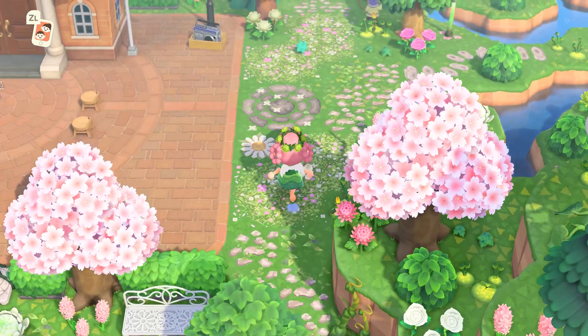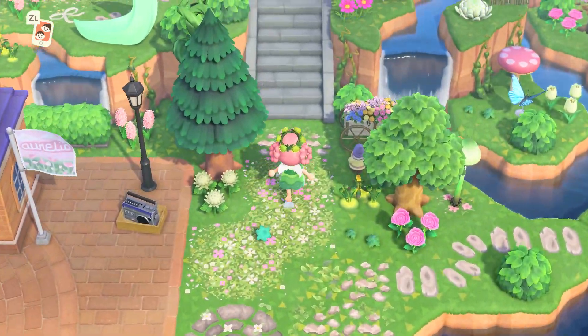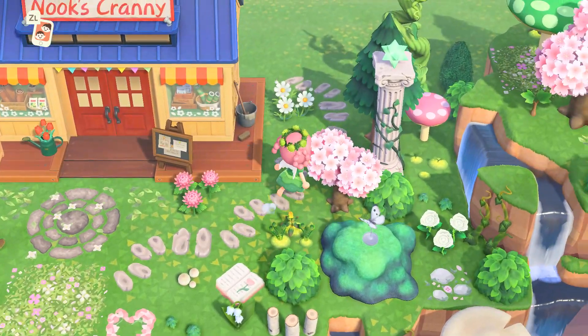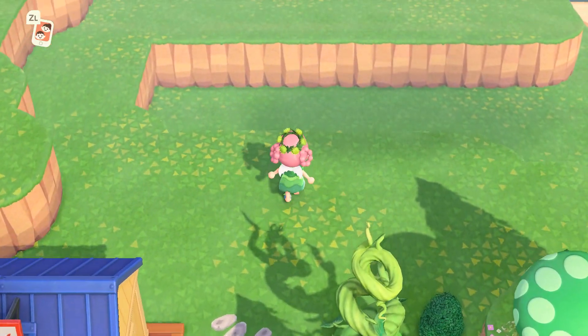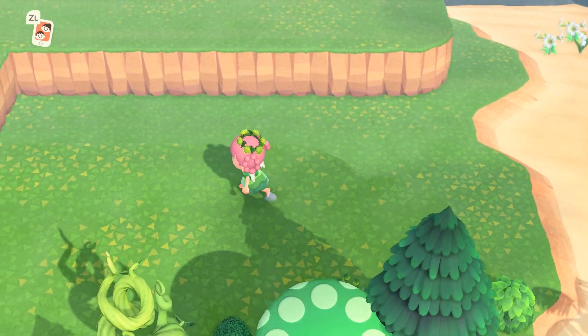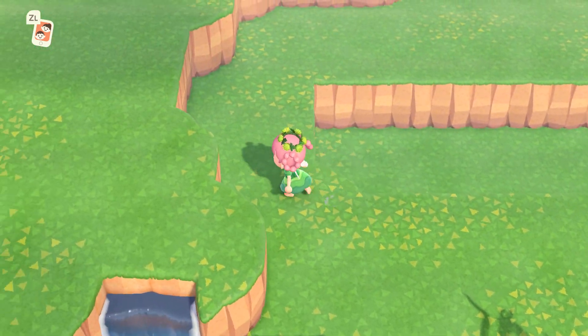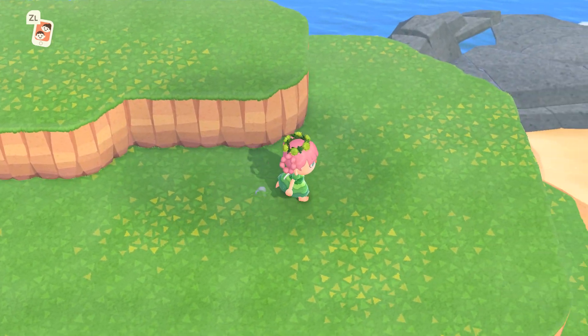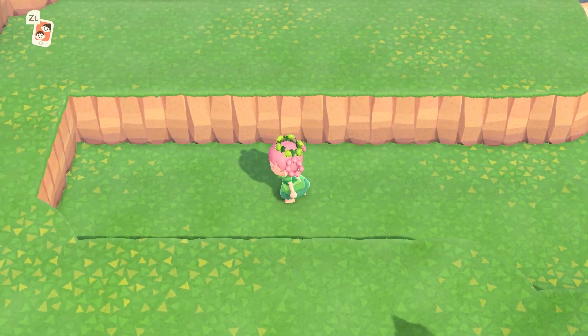The area I'm going to be decorating will be the area behind my Nook's Cranny. I'm going to be creating a little secret nook behind it. This is kind of a semi-sunken area — it's still open for my villagers to walk in. To get down here, I will be adding a ladder or you can get here through the beach.